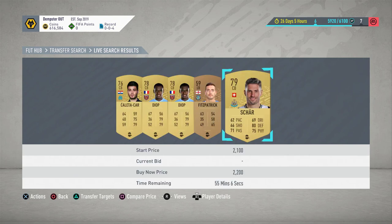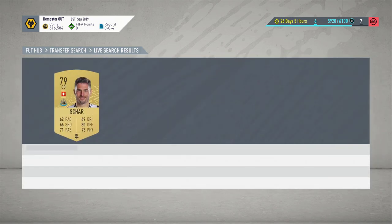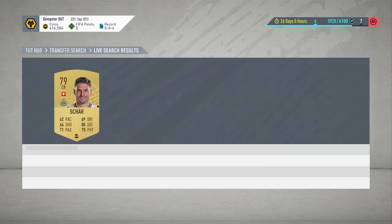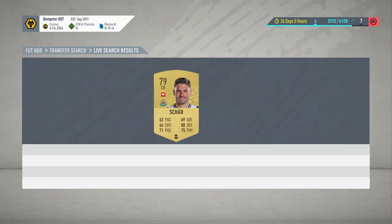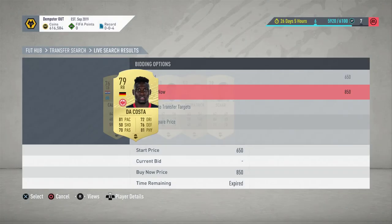I keep pressing the wrong buttons — it's X and B — it's really confusing now that I've changed over. There was a really good deal on there but I managed to mess it up somehow. Just keep carrying on searching, and hopefully one will come up. As you can see my sniping is still shocking — that 850 one there would have been an interesting one.